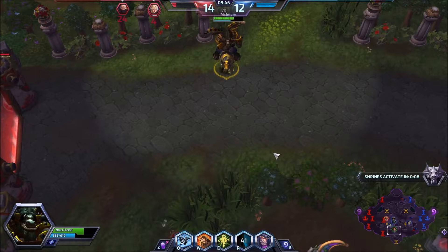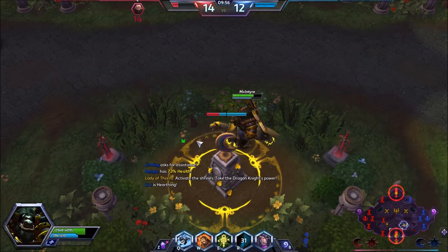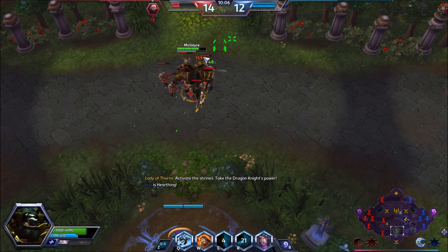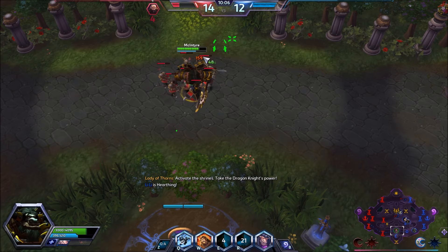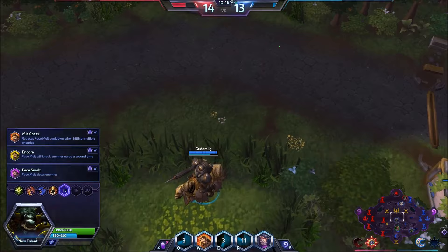We're losing the push in all the lanes because we don't have much wave clear. We have orb build Li-Ming so there's not really any wave clear there either. Rehgar is fairly terrible at it. They have Zagara, and even Chromie is pretty good at wave clear - one W of Chromie will kill the whole backline. Luckily though, new ETC is actually okay at wave clear with Echo Pedal. I mean that wasn't the coolest thing ever but it was pretty fast.